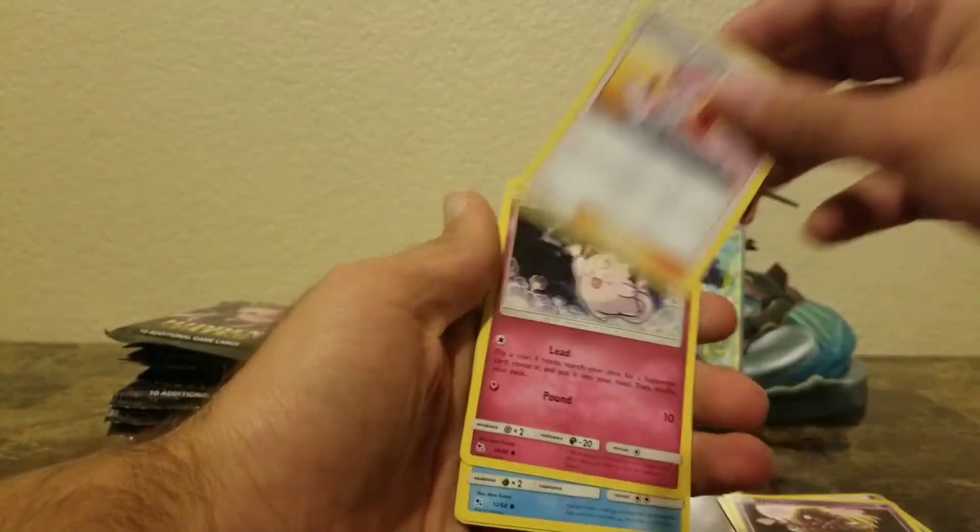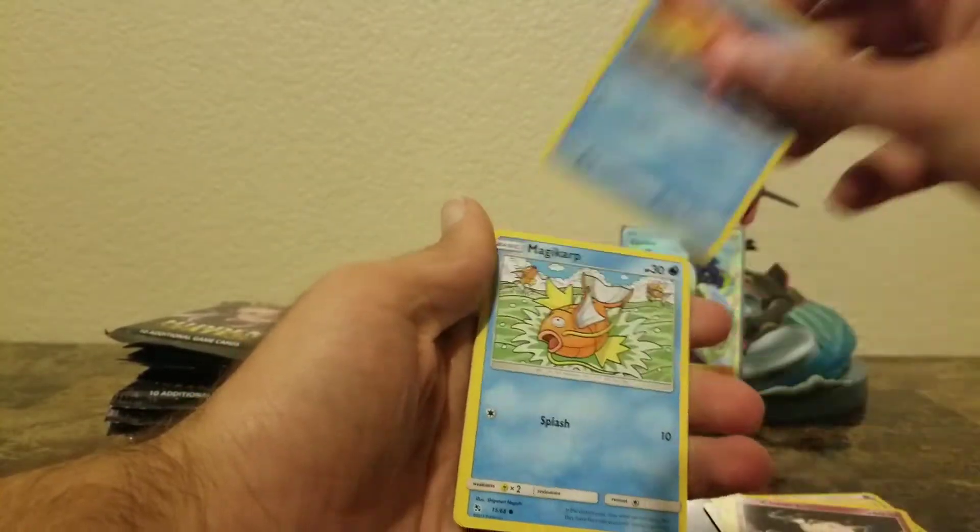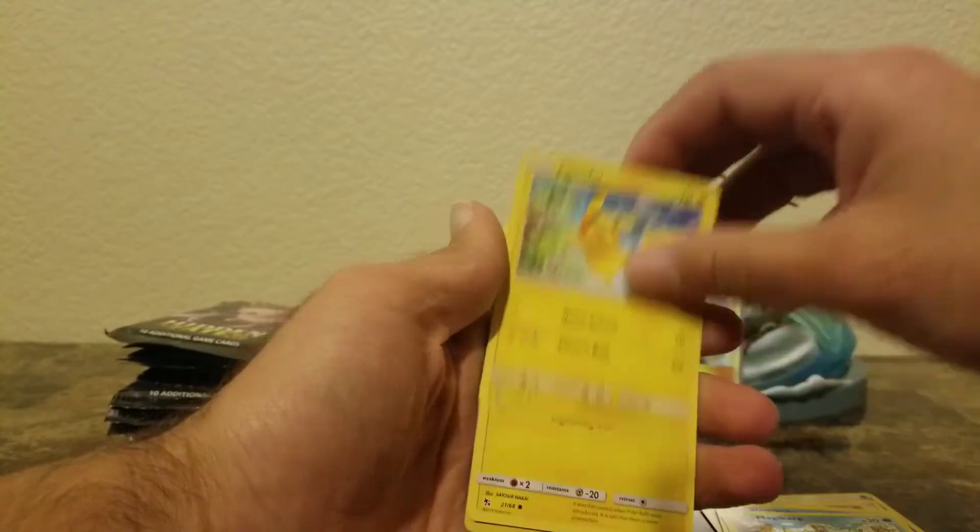I'm going to put my favorite card in the card holder. If we pull the shiny Charizard, I will switch out that Cynthia card. So let's go ahead and get started with this Hidden Fates opening.